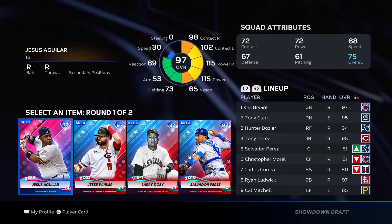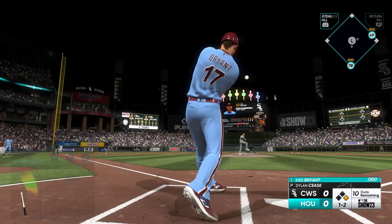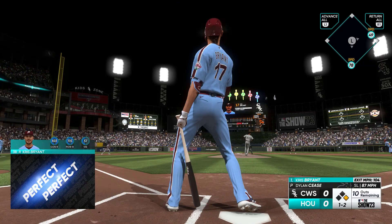Third showdown facing Dylan Cease, tied at 0, 10 outs remaining, with a runner on 1st. And Chris Bryant is going to walk it off on the 1st at bat of the showdown. Not going to waste any more time — we're moving on to the next showdown.